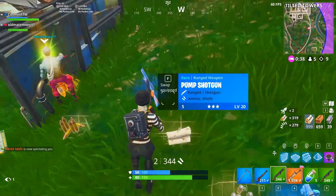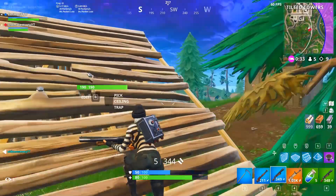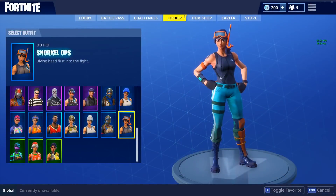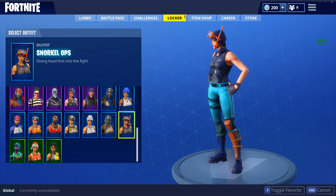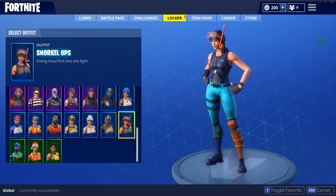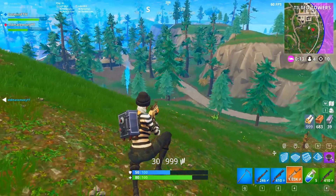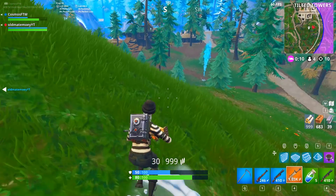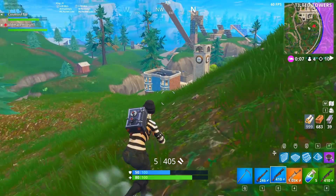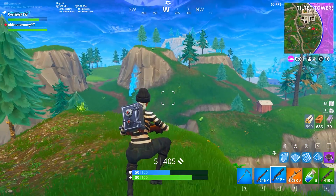Halfway through the list we have probably one of my favorite skins in the whole entire game for a cheap price — 1,200 V-bucks — this is the Snorkel Ops. I just think it is definitely a great skin for 1,200 V-bucks, you can't go wrong. It goes well with so many different back blings, so if you want to buy a legendary skin in the future when you have more money, you can just put on any back bling with the Snorkel Ops. It's definitely one of the best skins out there for value and you should pick it up if you can.